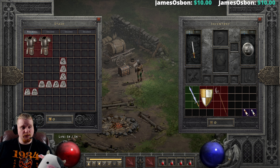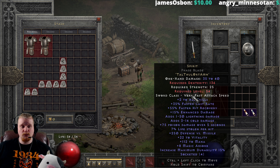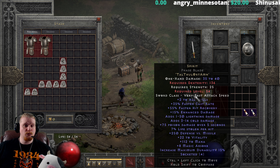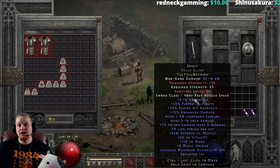Spirit can also be created in a weapon, and when you create it in a weapon it doesn't have the good resistances that it does as a shield. One of the things that people will usually make Spirit in early on is a four socket crystal sword or broad sword, which can be gotten from the cow level in Normal difficulty and socketed at Larzuk to get four sockets. In Normal difficulty you will generally only find three socket crystal swords, but in the cow level specifically, if you find a crystal sword, it should be the right level to socket at Larzuk for four sockets.